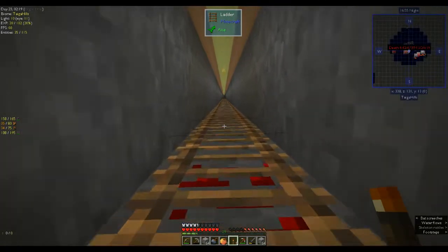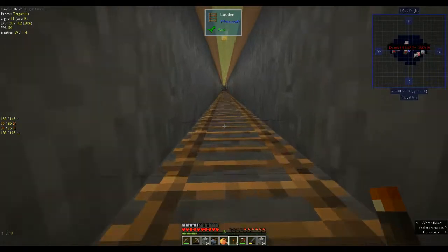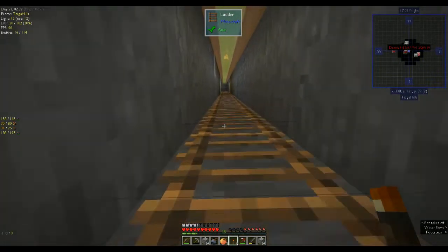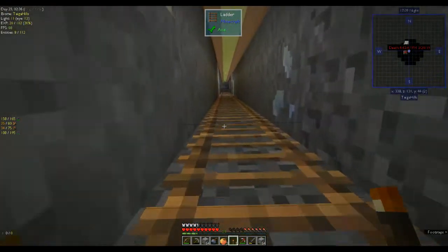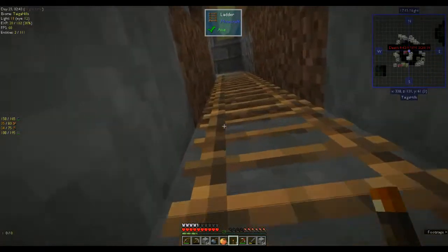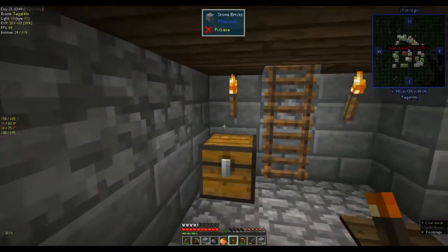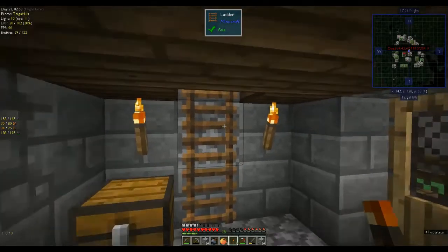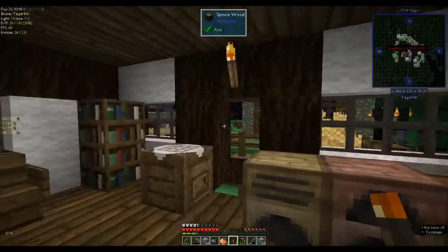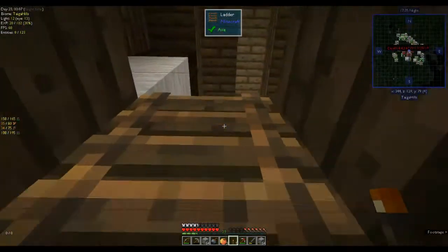You'll probably see there's a death point, because I was going to come down here and I fell down the ladder. What I really should do is put some water — I think I'll do that, actually. So if I do fall down there again, I'll just land in the water and not kill myself. Next time I go down, I'm not even sure I've made a bucket. Is it night time? Oh, it's night time.